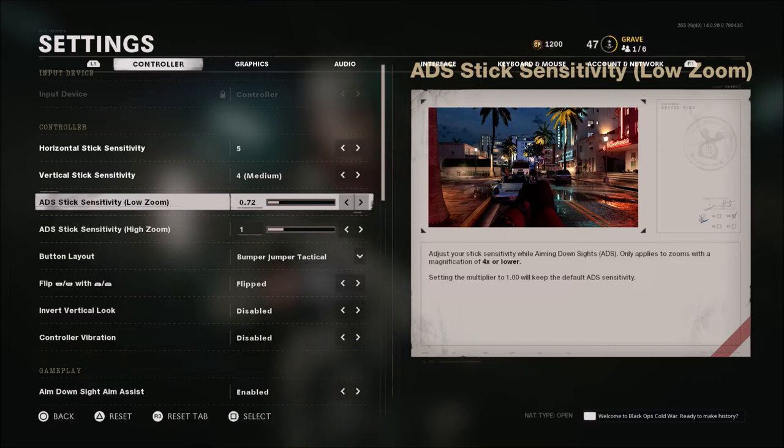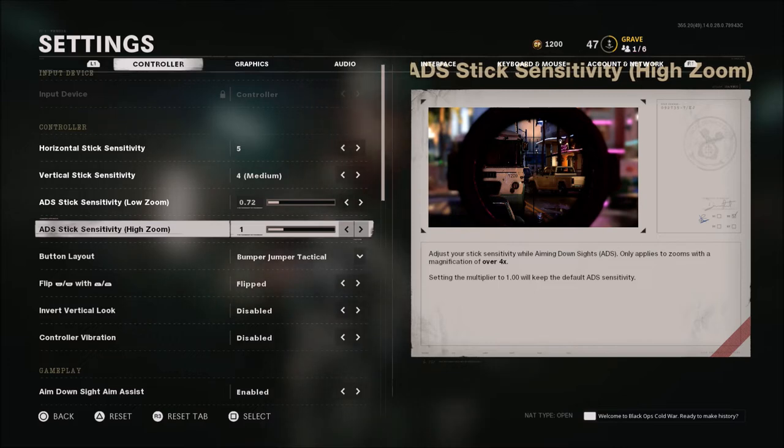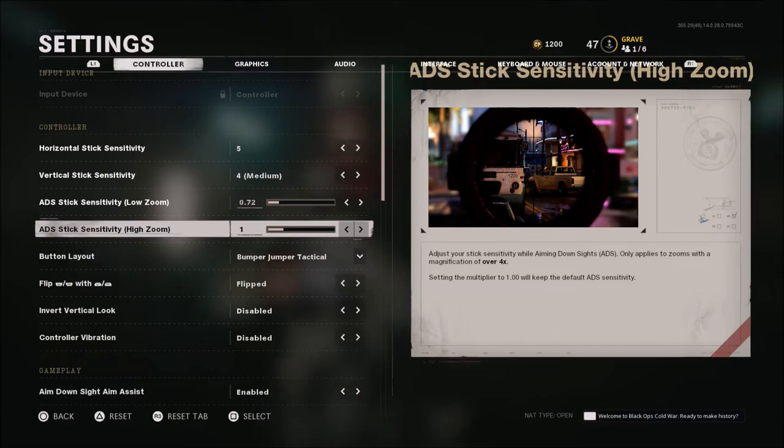Personally I like a slower ADS sensitivity on low zoom. When it comes to high zoom — anything with a magnification scope of 4x or stronger — I leave this at default. The only time I'm using a scope that large is if I'm sniping, and I like to be able to move that sniper when ADS. Because this is a one-shot kill, you're going to have to be quick, so I like to leave that at 1.